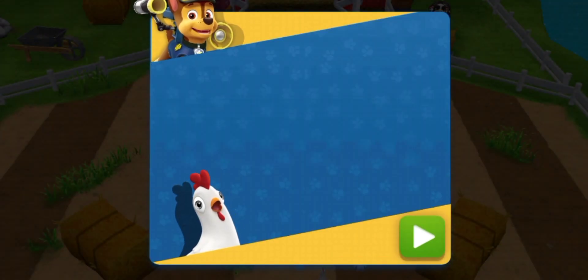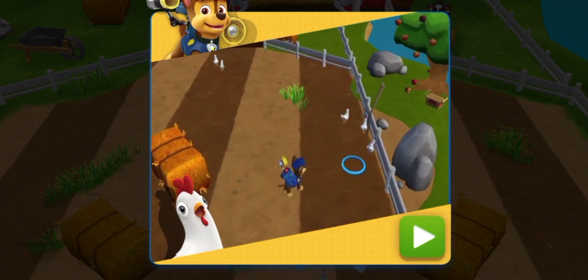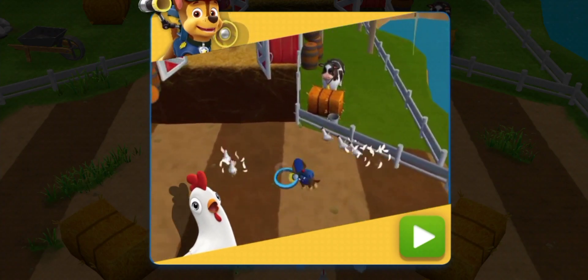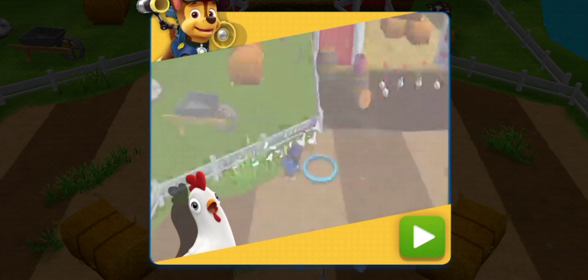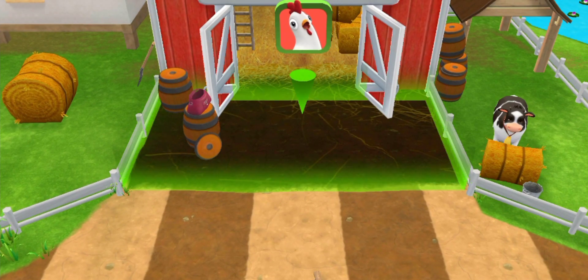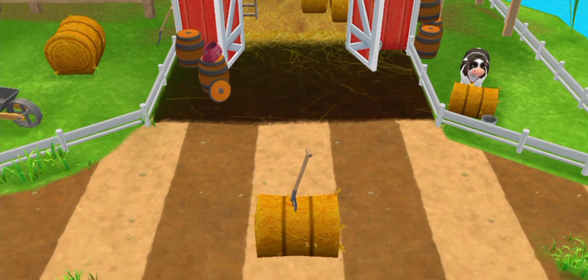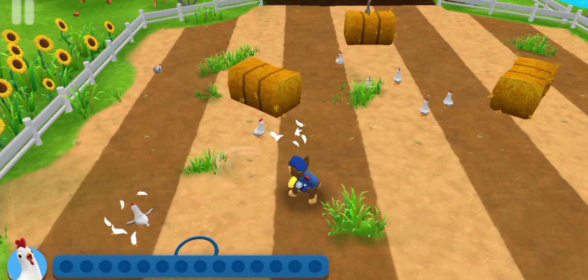Chase, the chickens are clucking and running amok! Tap on the screen to move Chase around the field! When Chase gets close, the chickens will move away from him! Get them to move back into their coop! This is the chicken coop! Find all the chickens and bring them back to the coop! Don't worry if they split up — you can go back and get them later!